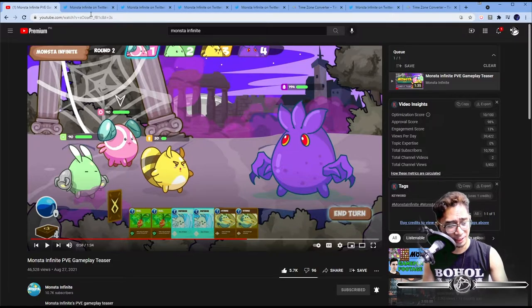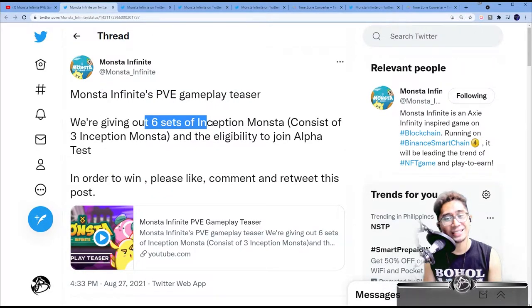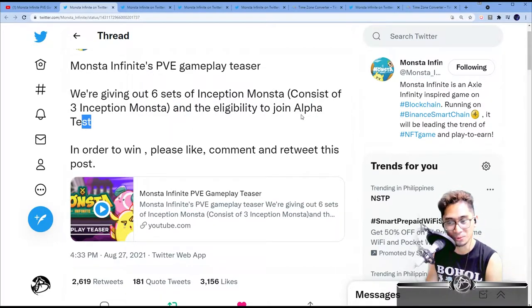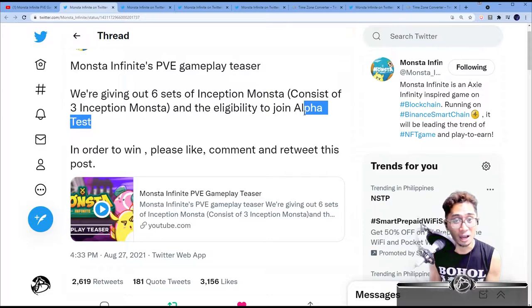Now, the giveaway. There is a giveaway that came with the announcement of the gameplay teaser for the PVE. They're going to be giving out six — six sets of Inception Monsters, meaning one set consists of three Inception Monsters. It's not just normal — it's Inception. So you have three Inception Monsters, and you have three times the chance that one of them will have a 25% chance to have a Legendary part. And yes — you get to join Alpha Test as well. So not only do you get three Inception Monsters, you get to join Alpha Test, not Beta Test — Alpha Test. You get to play the game ahead of everyone else.